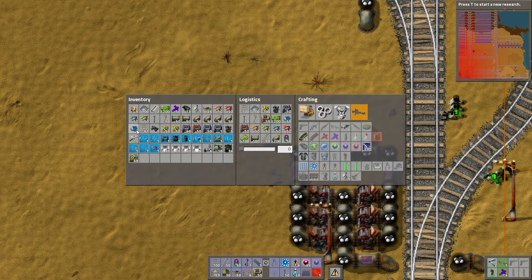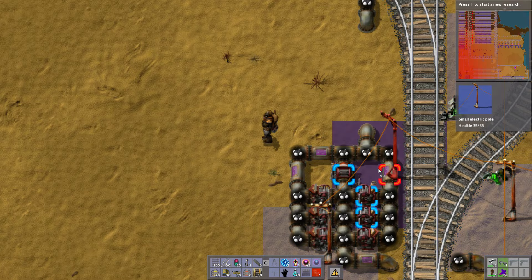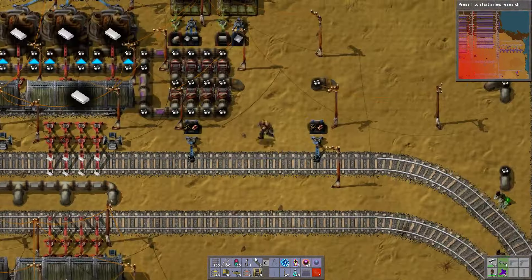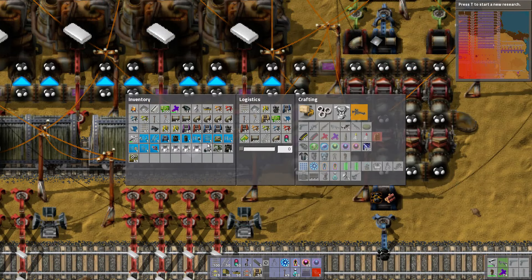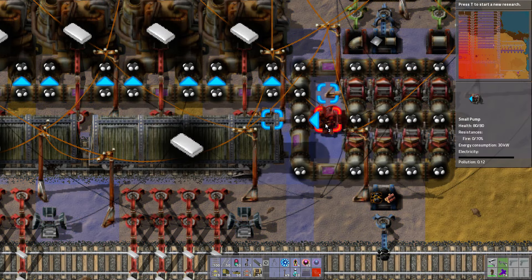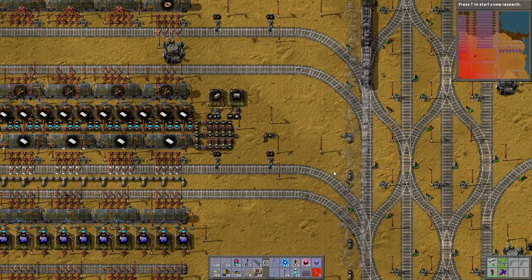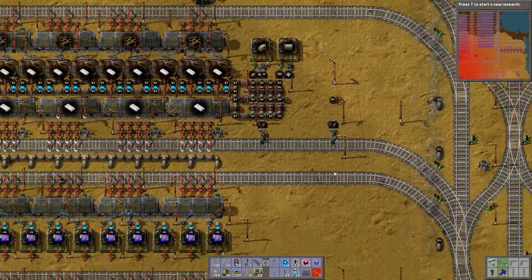So this is what I should have done. This, by the way, is complete and total overkill. And up here, the same thing. I can add an extra pump. Three more pumps. So we have our petroleum gas being pumped through.